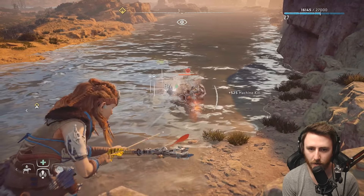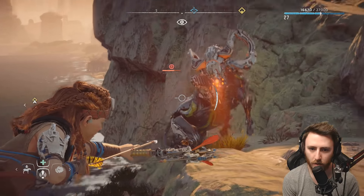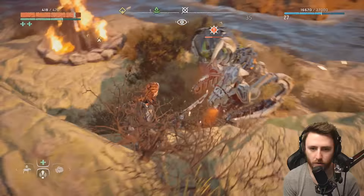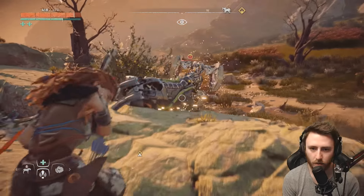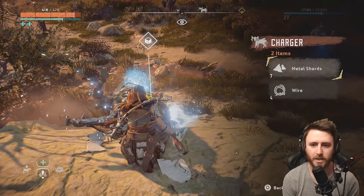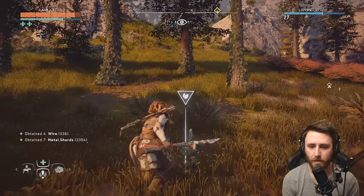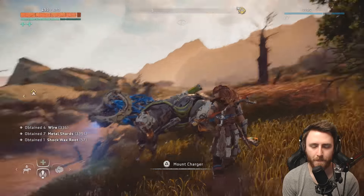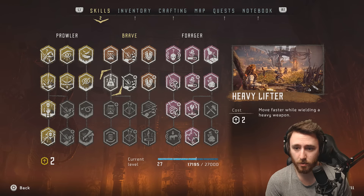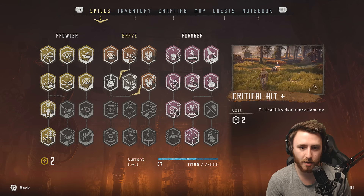What happened to mine? Oh, mine's over here, just fucking chilling. Alright, we got some points — two skill points. Let's do move faster while wielding a heavy weapon. Critical hits deal more damage — I kind of want to do that. Let's do that.